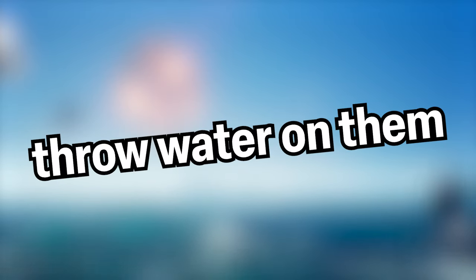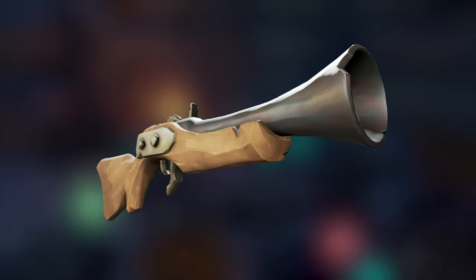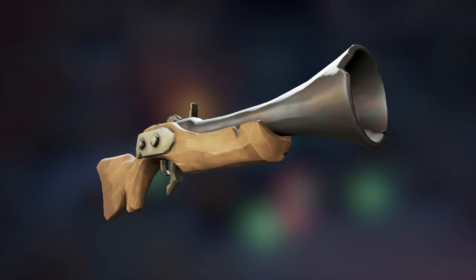The easiest way to deal with these guys is to either lead them into water, throw water on them, or puke on them to make them rust. Once you do that, pick a gun of your choice and shoot at them. They should all be one-tapped now and should take significantly less time to handle.